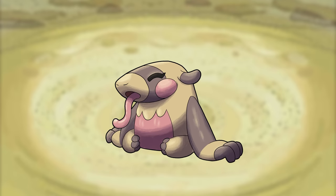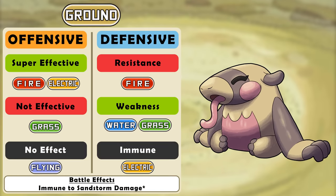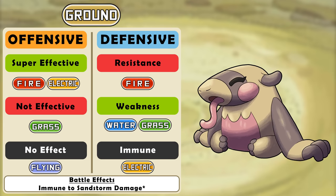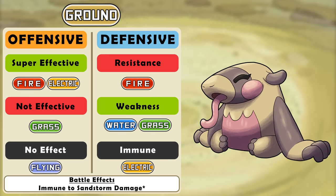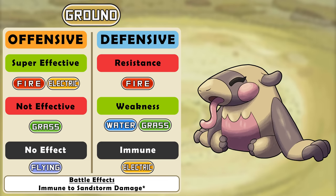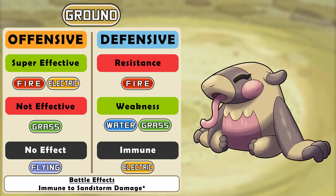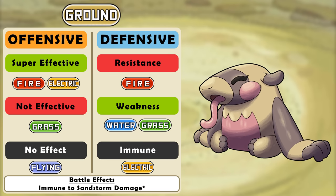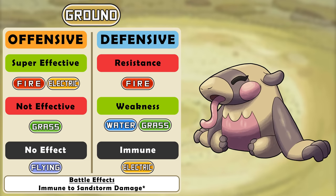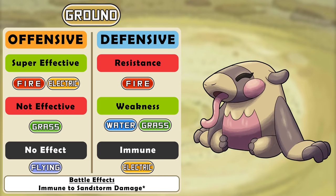Ground type has a bunch of offensive changes right away. It doesn't get to hit poison, rock, or steel for super effective damage anymore. I never understood the connection between ground and poison, and ground being good against rock and steel — is that because sand can cover those things? I hate that explanation. Bug at least isn't going to be resisting ground anymore. Ground type does lose its rock and poison resistances in turn but also loses its ice weakness. Lastly it will resist fire. Its battle effect is an immunity to sandstorm damage, and a rock-and-ground dual type will not only resist sandstorm but gradually gain HP — one-sixteenth each turn.